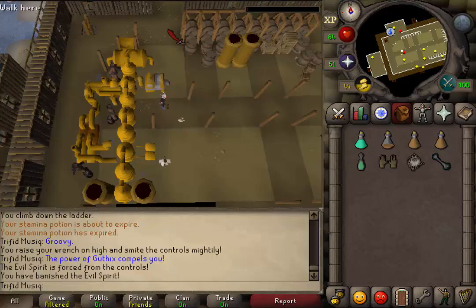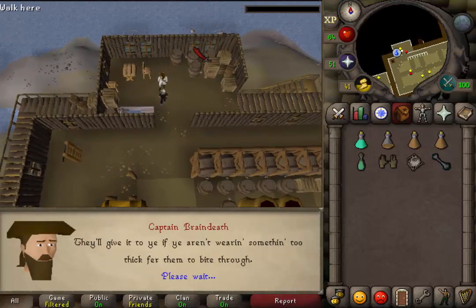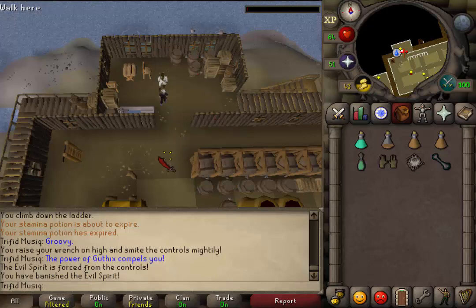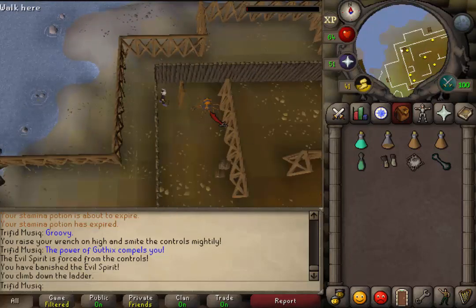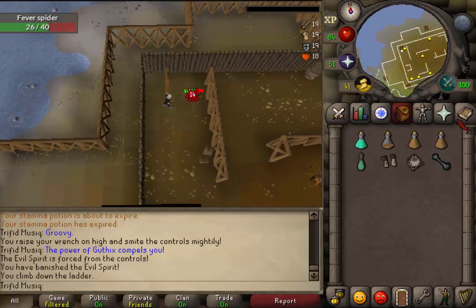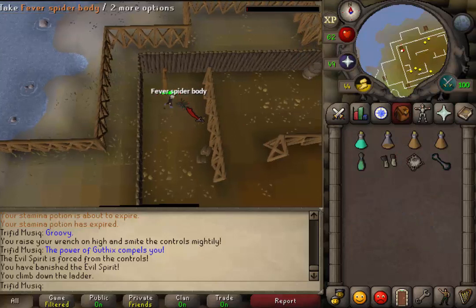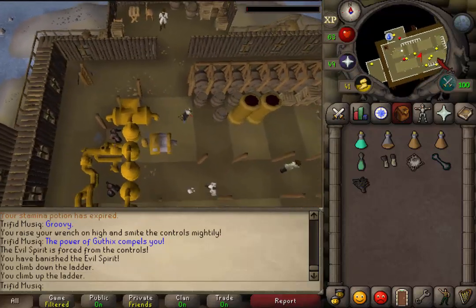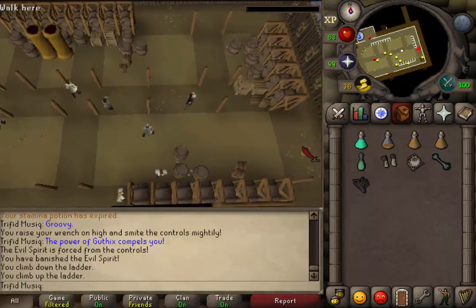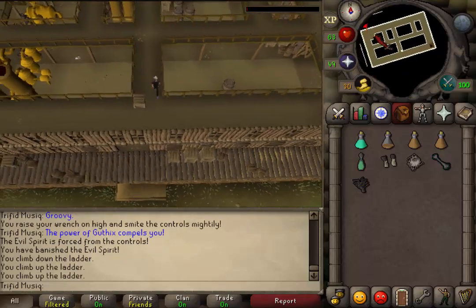Once the spirit is dead, the brewing control will be under control. Go back to the captain for our next task — we now need to get a fever spider corpse. Go south to the northwestern corner, climb down the ladder, equip your Slayer Gloves, and kill one of the level 49 fever spiders. Once dead it will drop its corpse. Take the body, climb up the ladder, go to the southeastern corner and climb to the top floor, then put the corpse into the hopper.